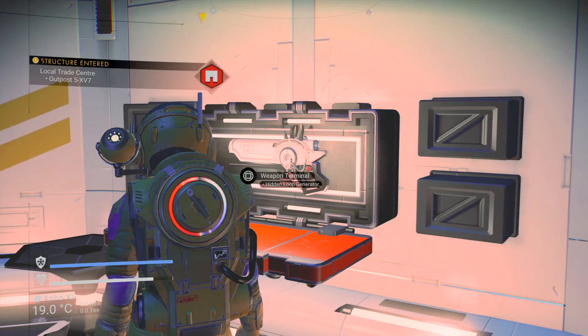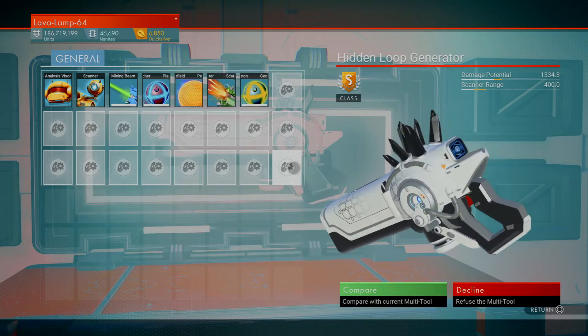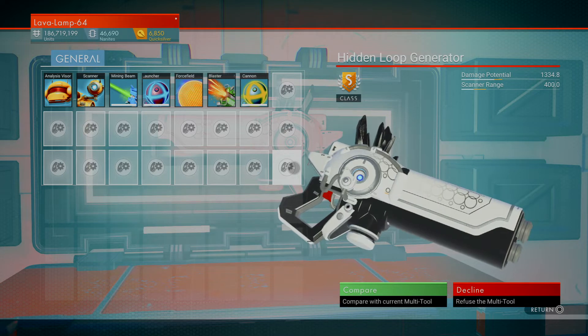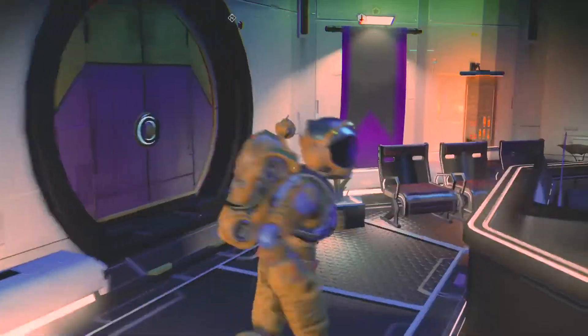And here it is — S-class Experimental. Those black crystals are amazing. They're super, super rare.